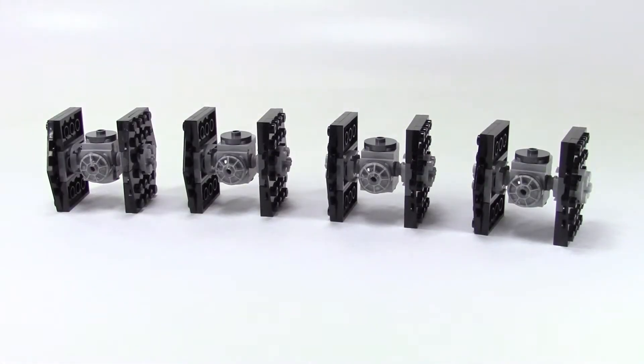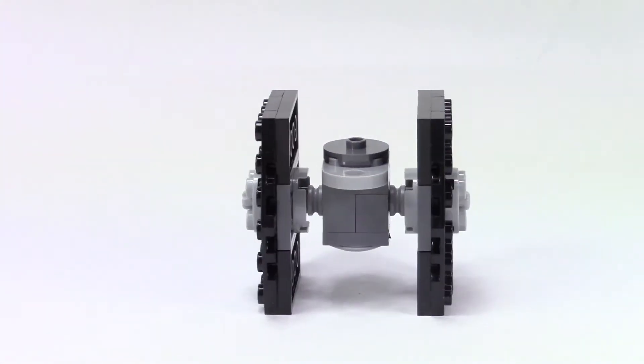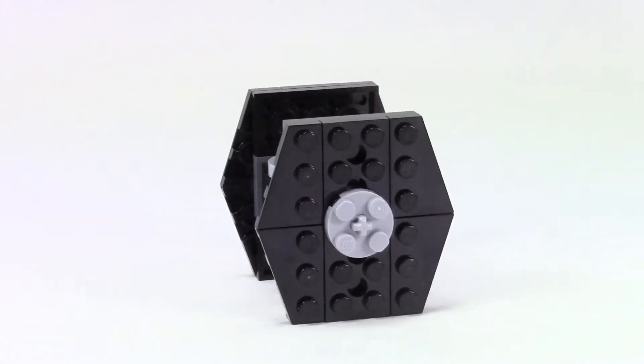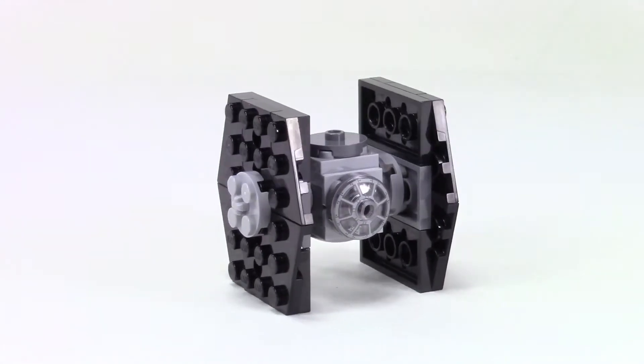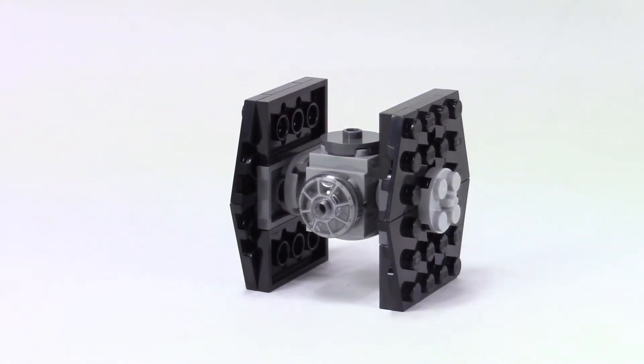Here are the little miniature representations of TIE fighters — we get four of them with this set. They are pretty basic builds, just some plates, black plates, and gray pieces in the middle, but the neatest thing is the little cockpit piece on the front, which is a printed detailed piece. It was really neat that they included that.